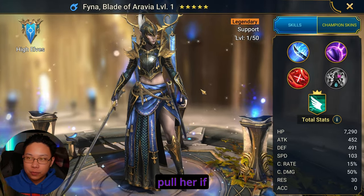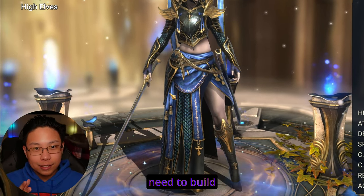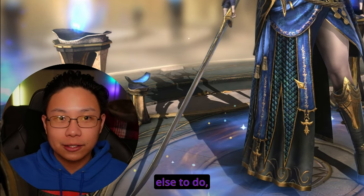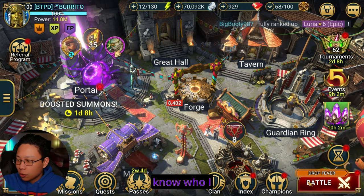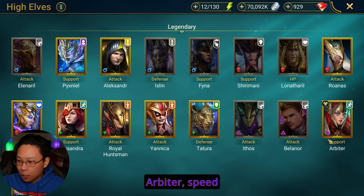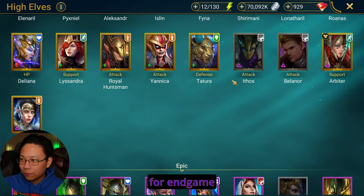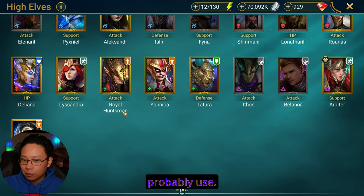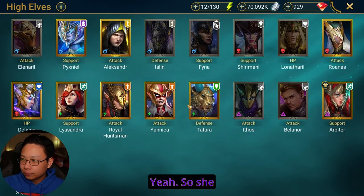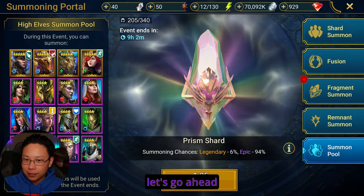I don't think I would be too excited to pull her, if I'm being completely honest. It's cool, it seems fun, but it also seems like I would need to build an entire team dedicated to high elves. And while that might be a cool concept if I have nothing else to do, it's just not something that I see myself doing. Like who's in the high elves that I would use? Of course, Arbiter — speed team right there. Supreme Elhane. Maybe. Maybe Ethos. But for end game plat, there's not too many people in the high elves that I would probably use. Supreme Elhane's pushing it. So she wouldn't be doing much for me. I would not be too excited to pull her, but let's go ahead and finally pull this shard.